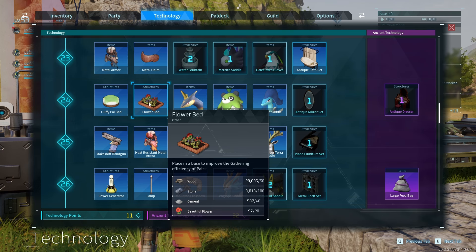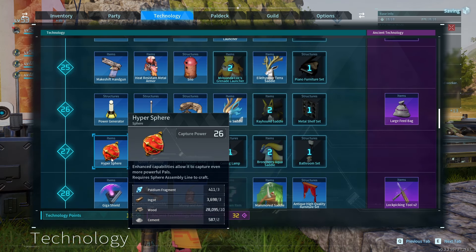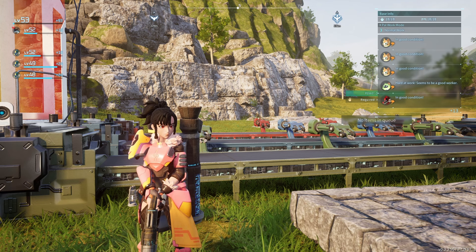Cement can be unlocked at level 19 and you need a few things in order to craft it: you need stone, bones, and pal fluids. All of these are fairly easy to get, and once you have all of these ingredients you can craft them.